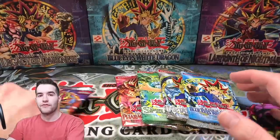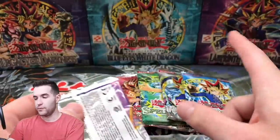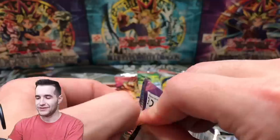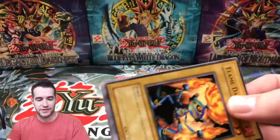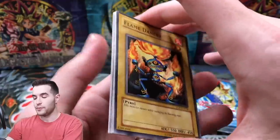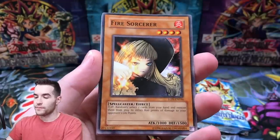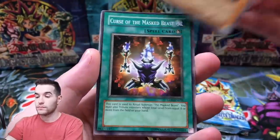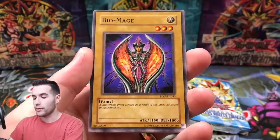Next pack, Labyrinth of Nightmare. The Labyrinth itself. We have the booster box back there that we opened. By the way, all the booster boxes in the back are not sealed — they're just the boxes I've opened in the past. I like to keep the booster boxes. Some people ask me if I want to sell, but I don't — I just like to keep them. LON-EN. We got Flame Dancer, the Fire Sorcerer, Curse of the Masked Beast, Bio Mage.